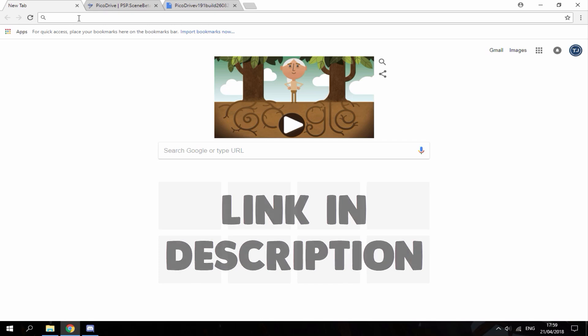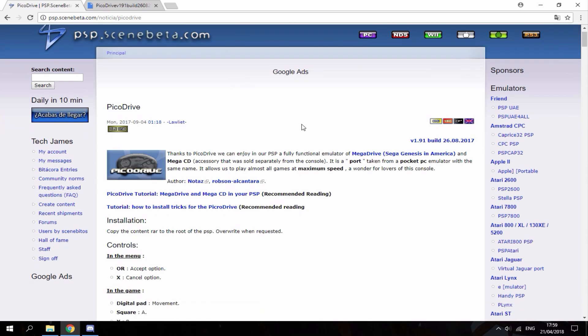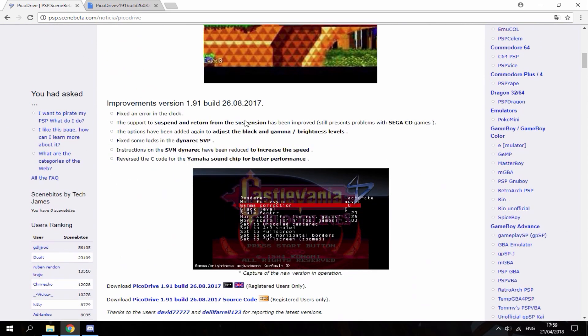The first link will bring you to a PSP Scene Beta page. The emulator is called PicoDrive, and as you can see it was updated in 2017, so this is the latest emulator you're going to get on the PSP.